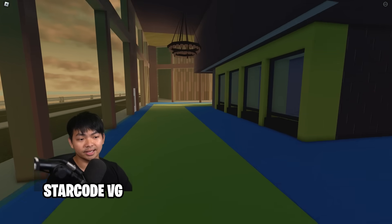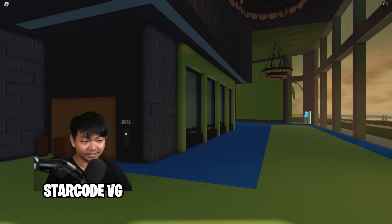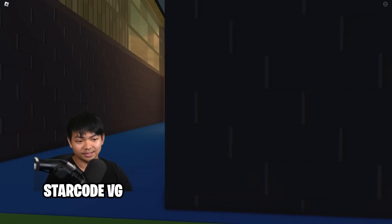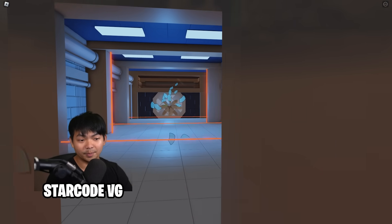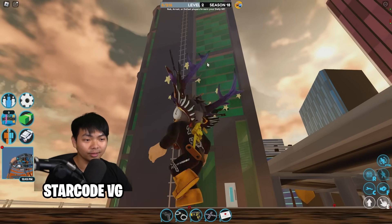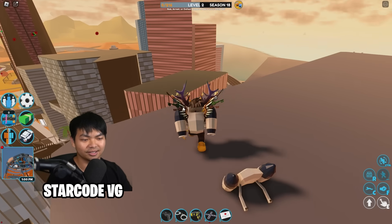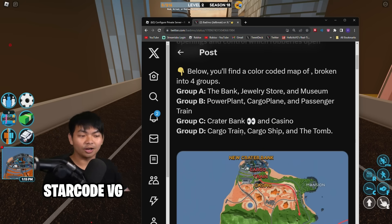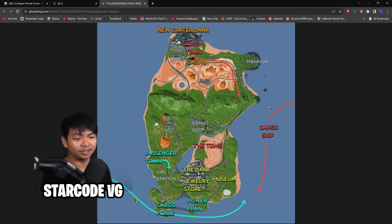The new bank is in Crater City. You can get inside and rob it. The interior has some small changes, but it's basically the same as the old bank — same floor layout, just a different exterior. Don't worry, the jetpack is still in the game on top of the building. Just grab the jetpack and get on top of the bank.